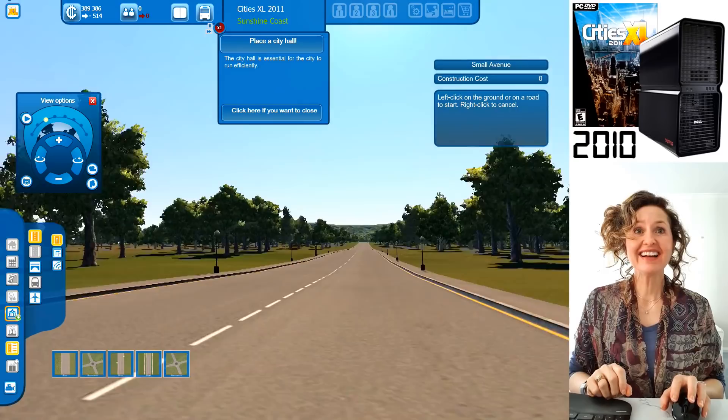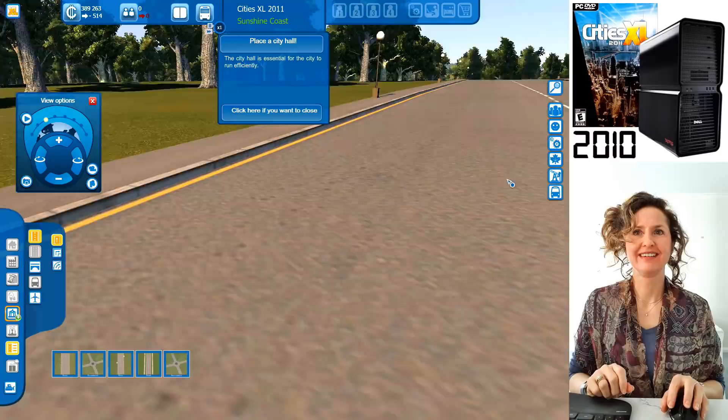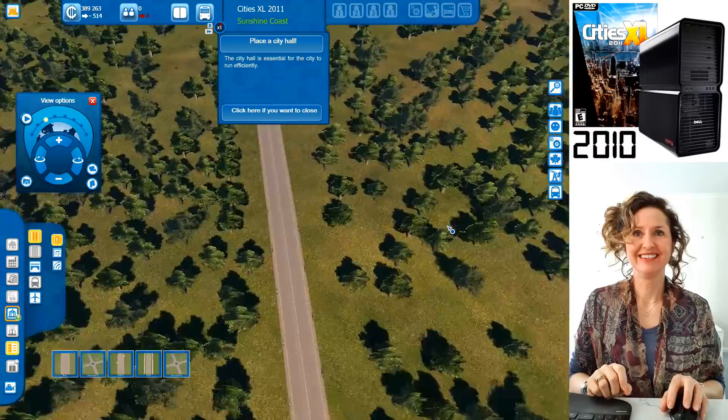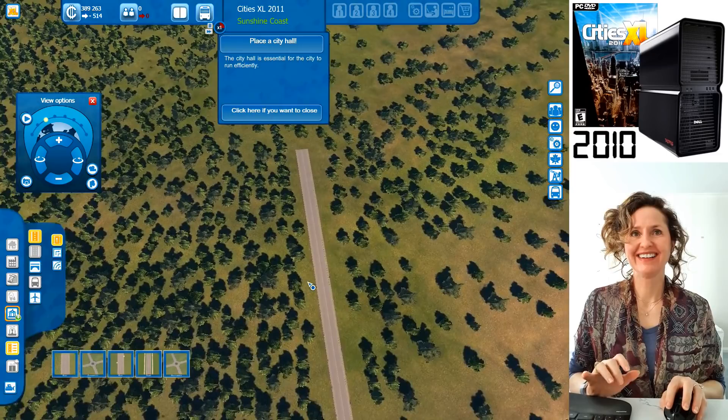There we go — now you can see your little road. It comes with lights on the side too. Here's your little road — this is the start of your city now. The road stops at a dead end because that's where you stopped it, but you could extend it further.